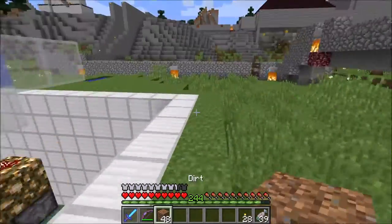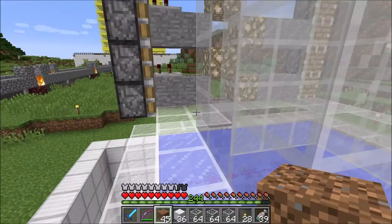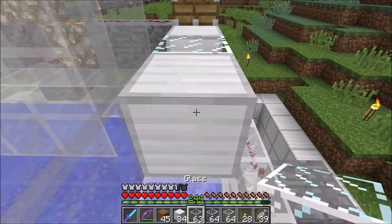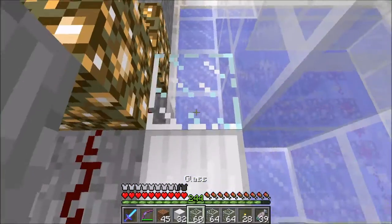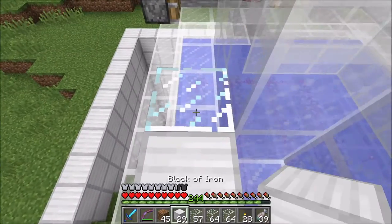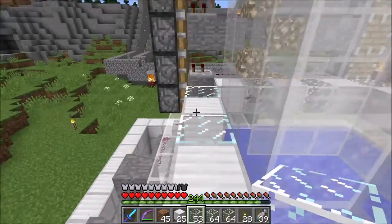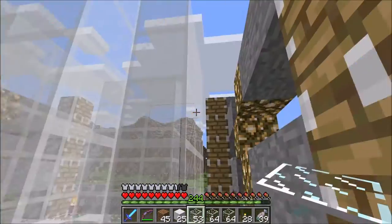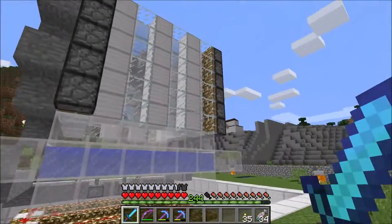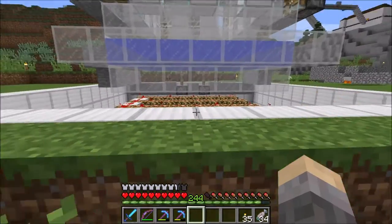The final part is to lay the blocks that are part of the piston feed tape. I liked the original design of alternating iron and glass, so that's what I went with. I also put some sea lanterns at the bottom so mobs wouldn't spawn down there, and I think it looks pretty cool.